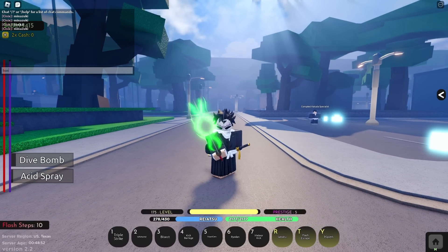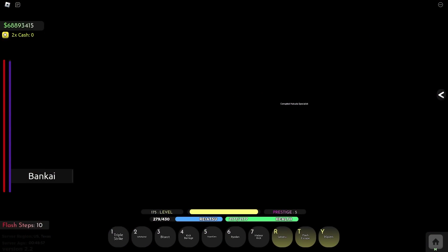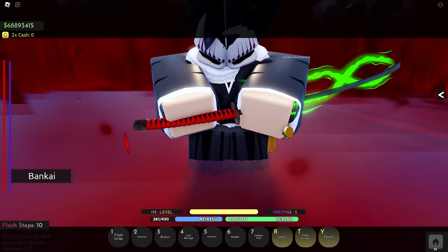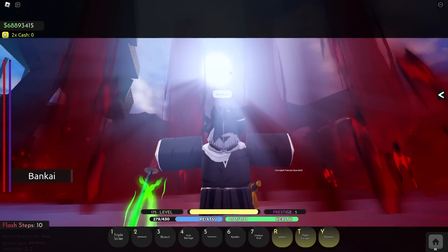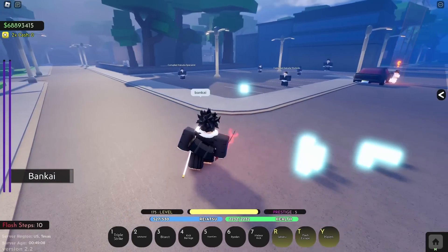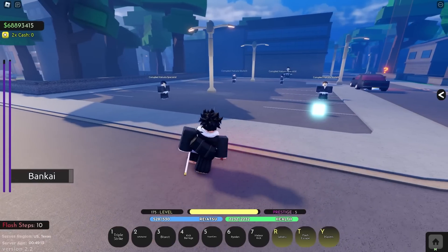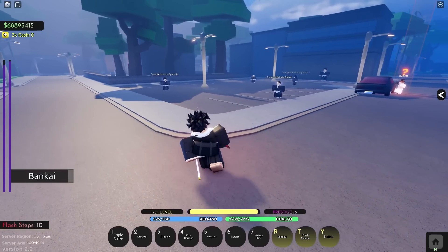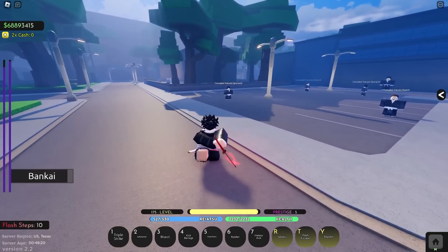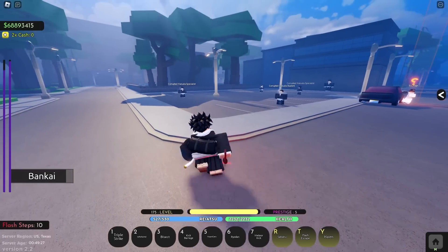Those are all the shikai moves. Now we can move on to the bankai. In order to bankai you type in chat: bankai. As you can see you get that really creepy cool animation - that is honestly one of the best animations in this whole game. They perfectly did the cutscene, the music, they even got the voice lines in there. This thing is so dope.